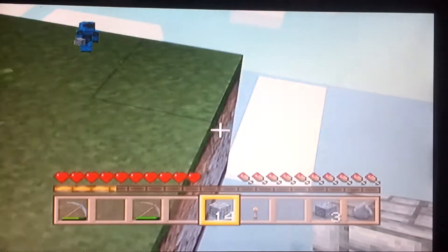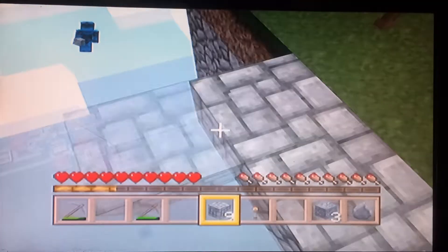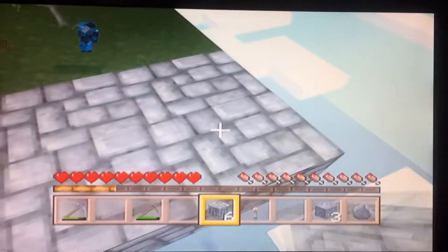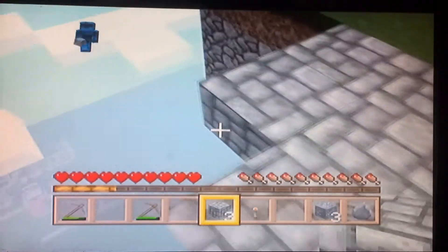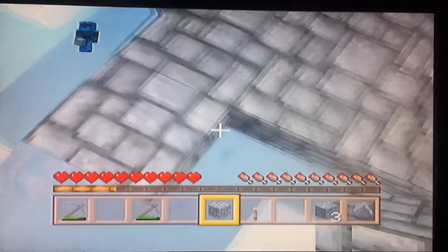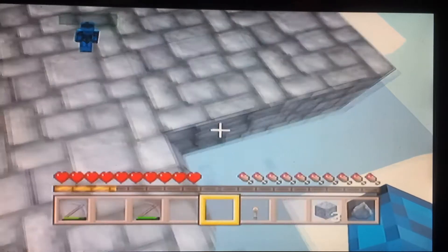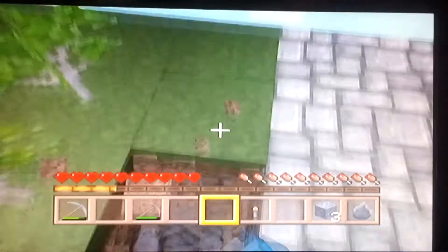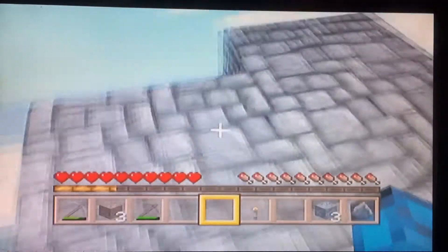I'm just gonna extend this bit out a bit so this is where you can build the cobblestone generator. Okay, yep, so we have to build the cobblestone generator and stuff. No, gravel won't do — let me just get two pieces of dirt. There we go.